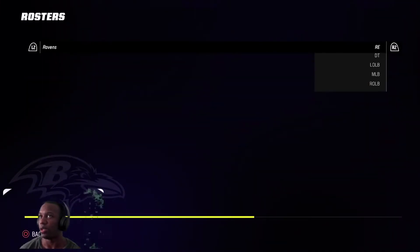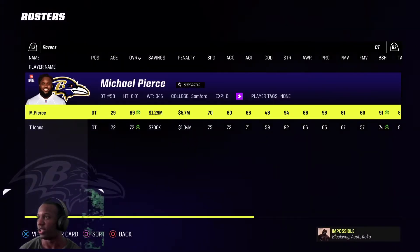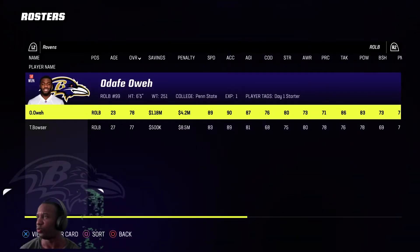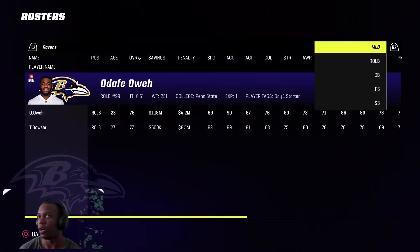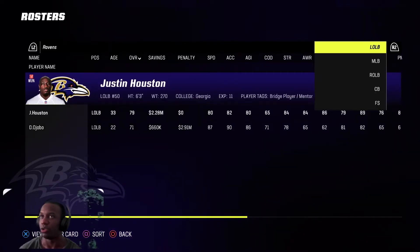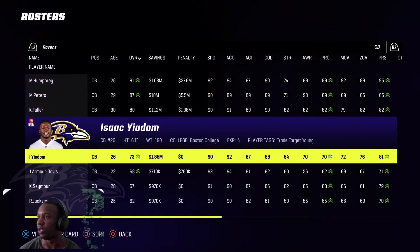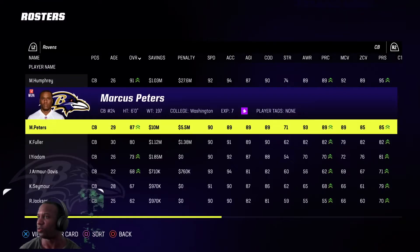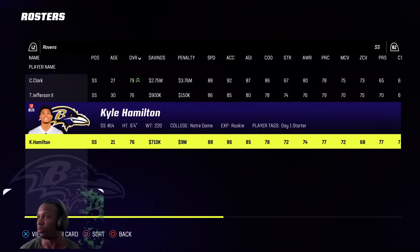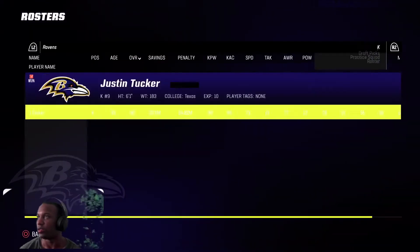I start Calais Campbell — he has inside stuff on him. I start Michael Pierce — he has inside stuff on him. Then I start Adolfo at the other one. My other linebacker I use is the rookie draft pick, David Ojabo — he's my middle linebacker. My corner is Marlon Humphrey, obviously. Marcus Peters plays, Kyle Fuller plays. Marcus Williams plays and then I start Kyle Hamilton — 88 speed, 6'4" 220, he fits in the box pretty nicely. And then obviously Justin Tucker.